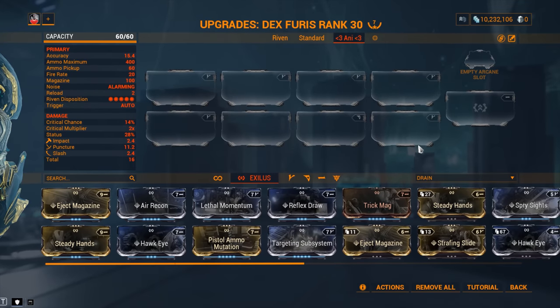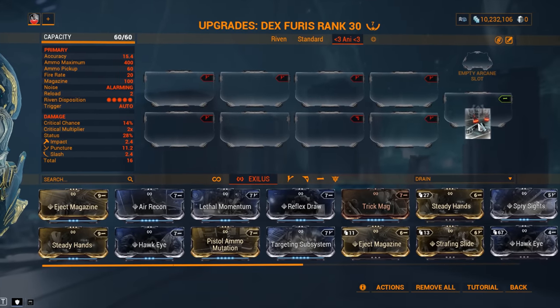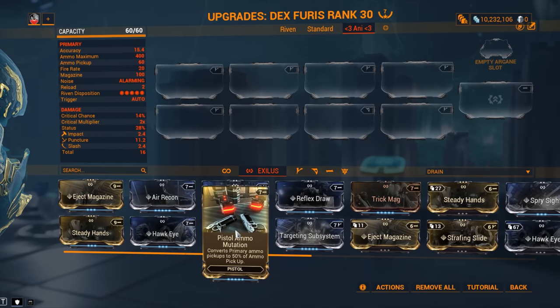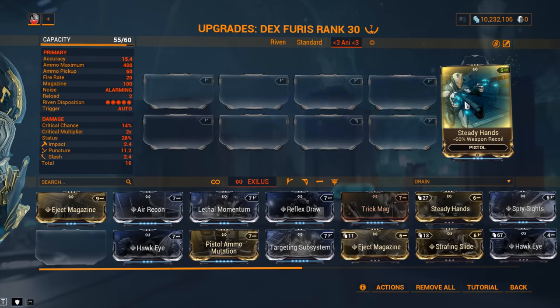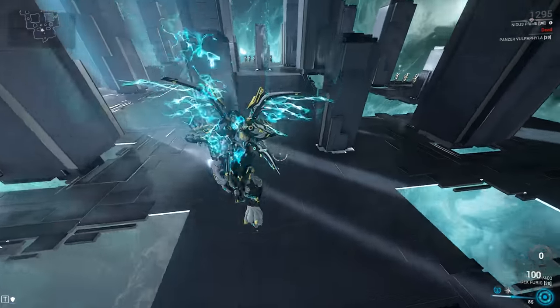As for the Exilus slot, I would like to say you don't really need it — but the thing is, you kind of do, with Pistol Ammo Mutation for the ammo reasons we already mentioned. Can you live without it? Yes, especially at lower levels. But it's something you should bear in mind. If ammo is not a concern, you can still go with Steady Hands at minus 60% weapon recoil — and with that equipped, I want to show you the 50 meter test one more time.